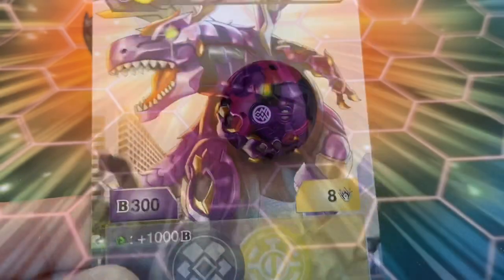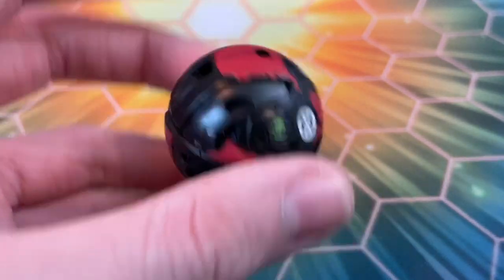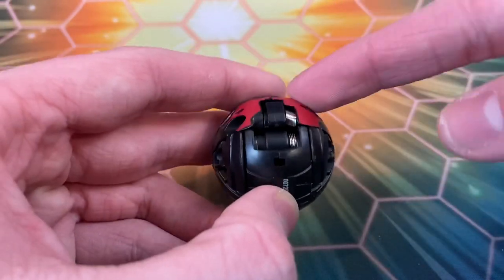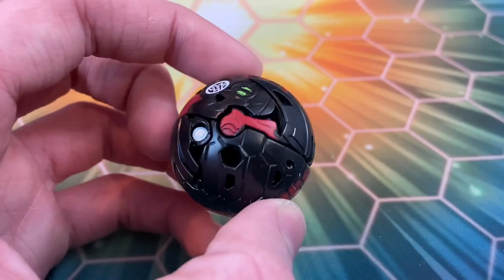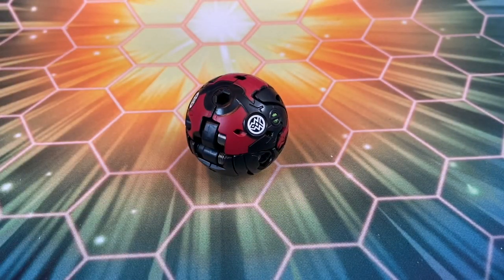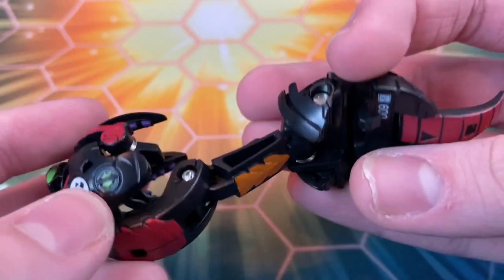Next up we have Fangsora x Mantanoid. This one is actually native with Aquos Ventus. I saw that version in a somewhat local store but decided not to pick it up because I wasn't the biggest fan of how it looked. I already have vibes of both the original Fangsora and Mantanoid. When you hold it one way it looks like Fangsora because you can see the two top and bottom halves, but when you hold it the other way you can see the little Mantanoid pincers. It's really cool how even in ball form it's reminiscent of both core versions.